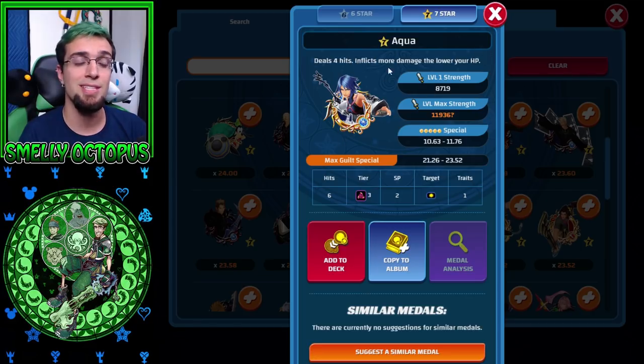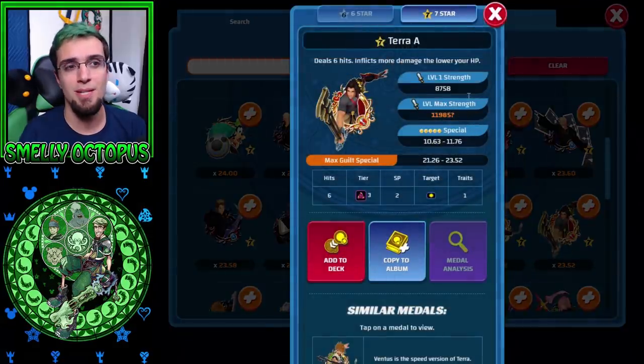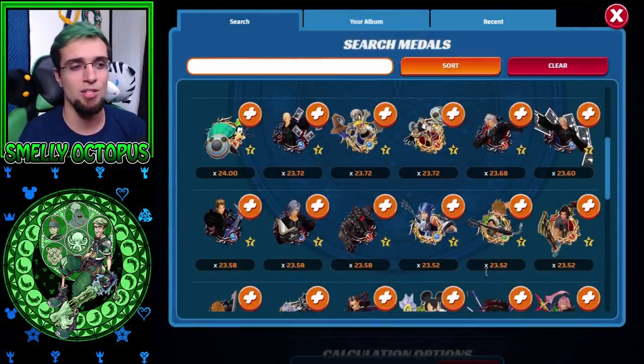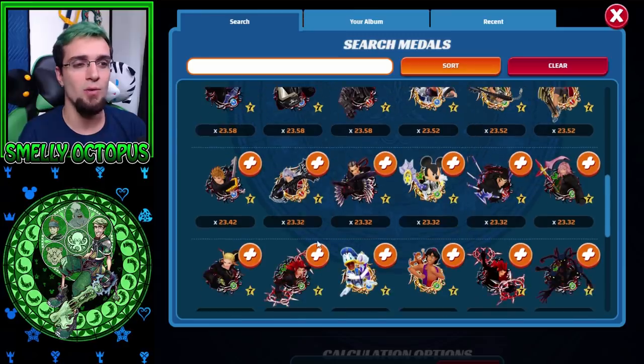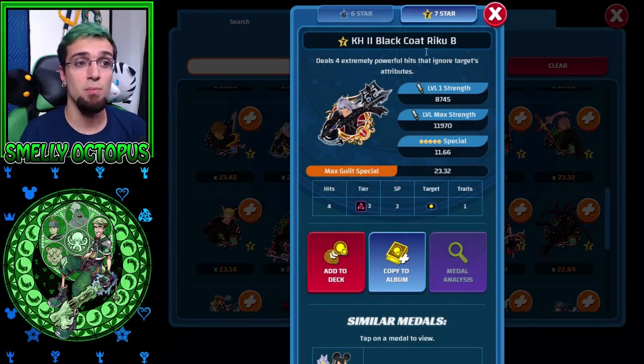All of these medals here are going to do great damage. If there's more damage the lower your HP, that's the case where they have good multipliers, but the problem is you have to be damaged and not have a healer. That works if you're running stained glass medals with prime medals and you're being hurt because it's multiple turns — these guys can kick in and do some good damage. But it's better to use medals that say 'higher HP' or just don't have that condition at all. There's also KH2 Black Coat Riku B at 23.32 — he's like a jewel that nobody really knows about. If you have extra attack on this guy and make him 7-star you're going to be doing some really good damage, especially in PvP.